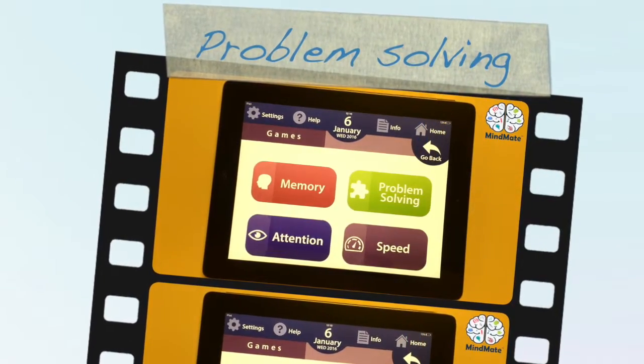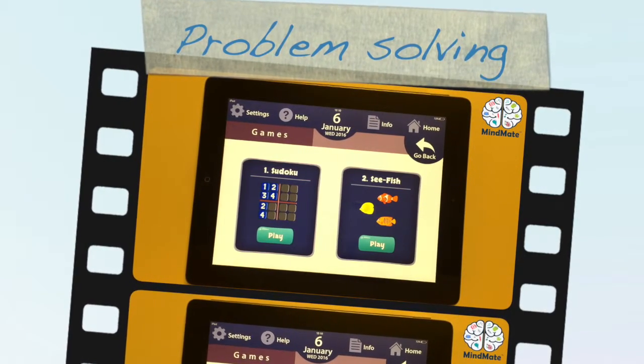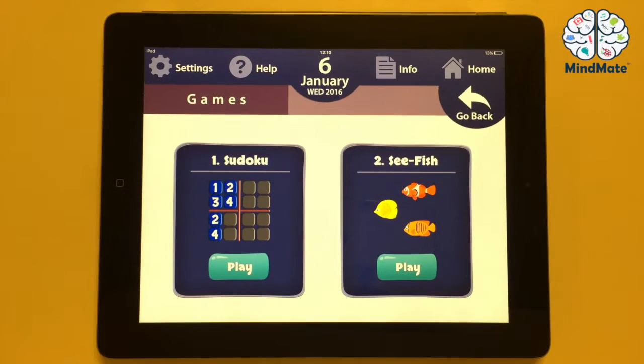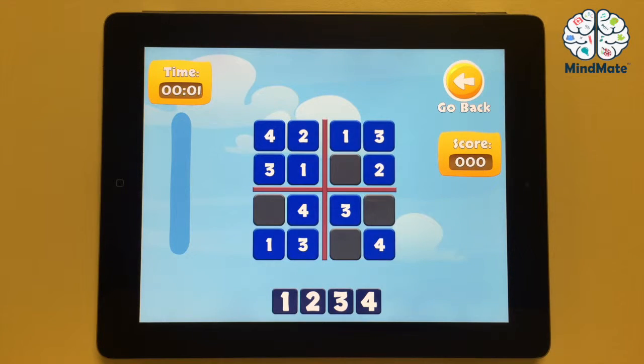Let's look at the problem solving games next. The two problem solving games are Sudoku and Seafish. Tap on Sudoku to try that one first. Let's start playing. In Sudoku, you have to fill all gaps in the grid. Each row and column must contain the numbers 1 to 4.